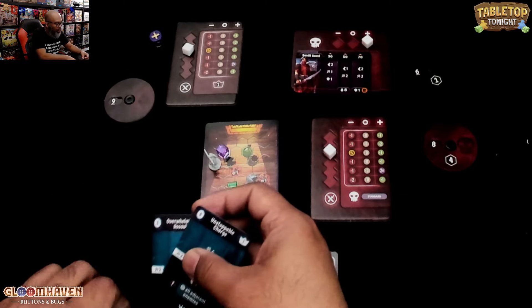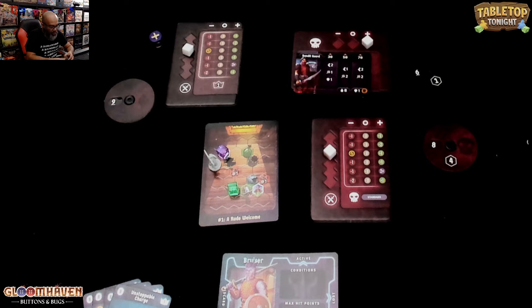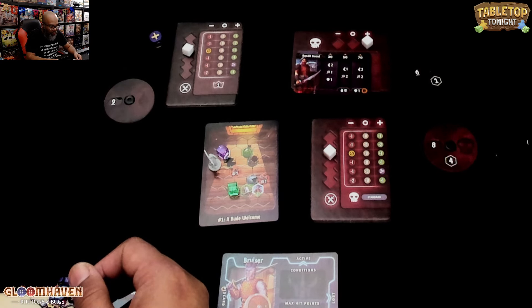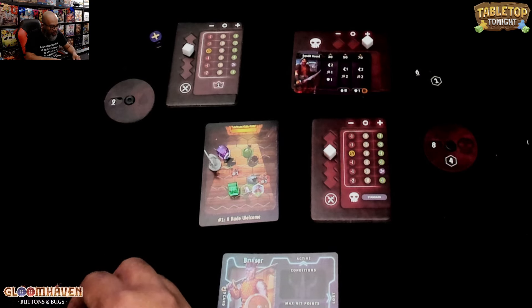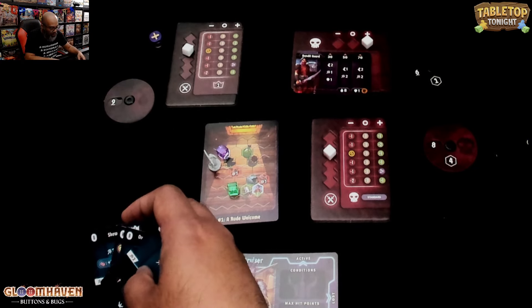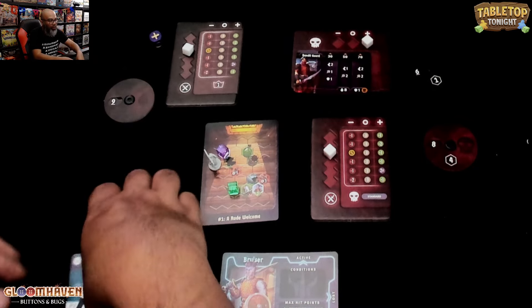These return to my hand. Could I do a short rest? Maybe I should rest. There's a short rest and a long rest, just like in Gloomhaven. You can perform a short rest at the end of the round — return all cards from your discard pile to your hand, flip them to the A side, then lose one card at random. Or I can long rest — take initiative 99, return all cards from your discard pile to your hand, then lose one card of your choice.